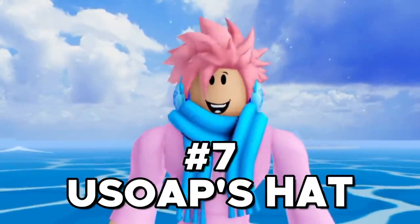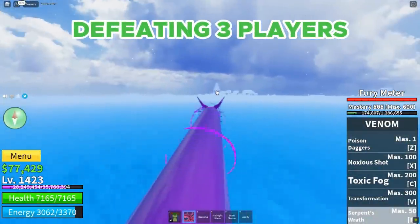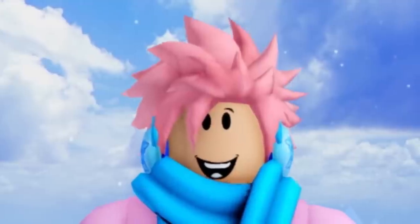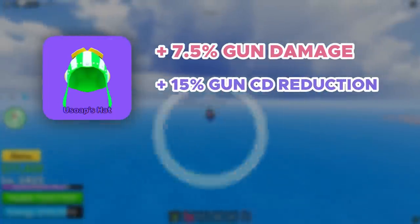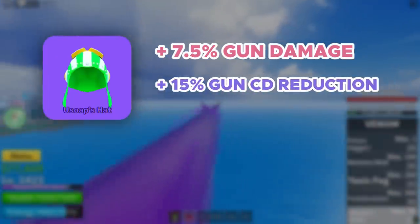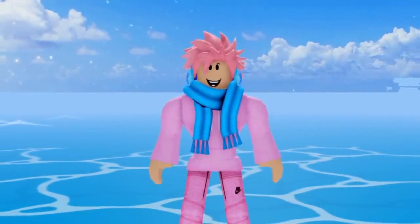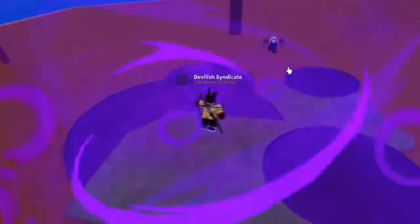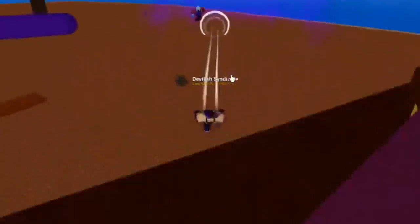Next up on the list, we got Usopp's Hat. It's a rare accessory, and you can get it by defeating three players who are similar level to you, but you have to be a pirate with at least over 250,000 bounty, which is kind of hard to get in the First Sea. It gives you plus 7.5% damage when using guns, and a 15% attack cooldown reduction for all guns, meaning you can use all your gun abilities 15% faster. Keep in mind, it's only good for low-level gun users and newer players. It's not really suited towards Blox Fruits or swords, and it's kind of a bad accessory if you're a more experienced player. So wear this one at your own risk.